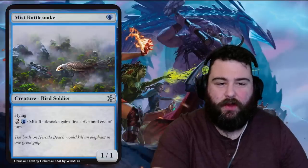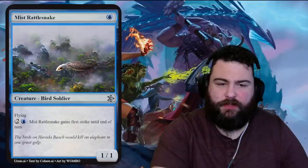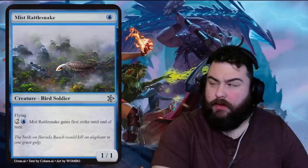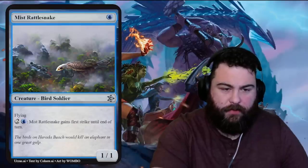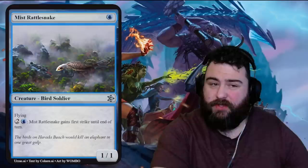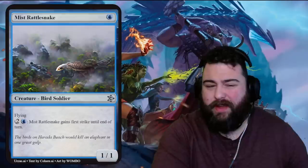Mist Rattlesnake — one blue, a bird soldier. It's a one-one with flying. One blue two generic: gains first strike until end of turn. Not sure how relevant first strike is on a one-one flyer — usually you want these just hitting players. Flavor: 'The birds on Harada Beach would kill an elephant in one great gulp.' Terrifying. Plus the weirdness of it being a bird-rattlesnake-soldier — trained, comes out of the mist. Actually really terrifying.